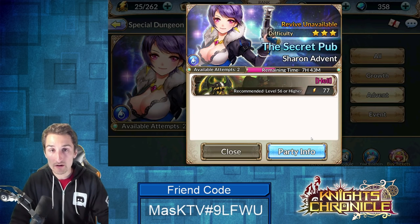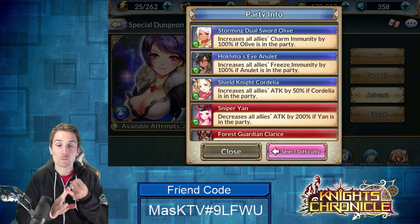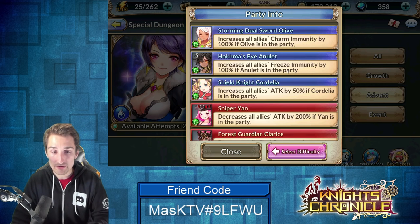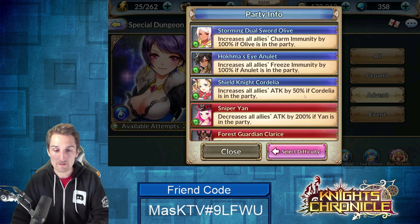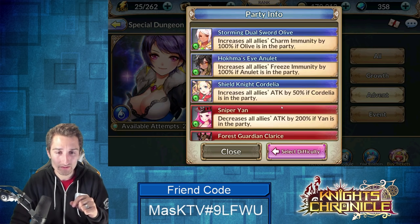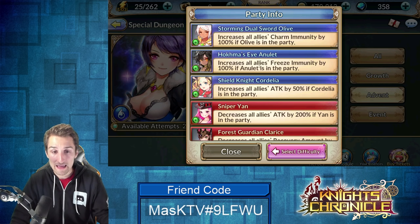The first thing you always want to do when looking at advent dungeons is check the party info. We have Olive offering our team 100% charm immunity, Annulet offering 100% freeze immunity, and Cordelia offering our entire team a 50% attack buff. Sniper Yann and Clarice are no-goes — not really high on anyone's bring-to-an-advent-dungeon list.